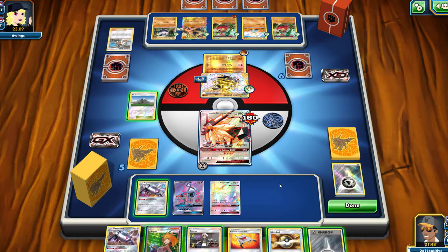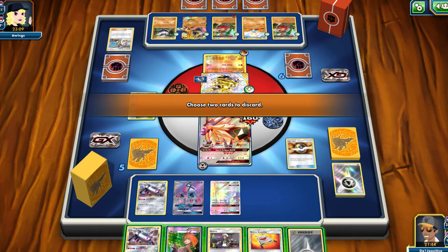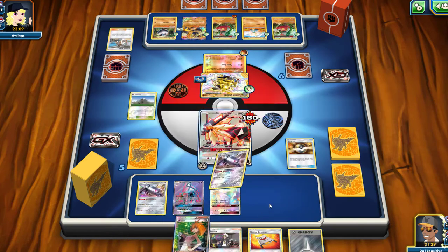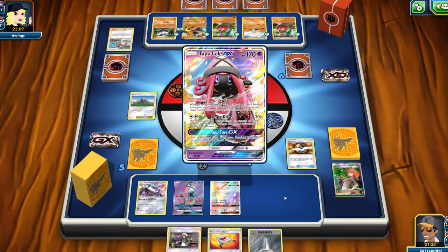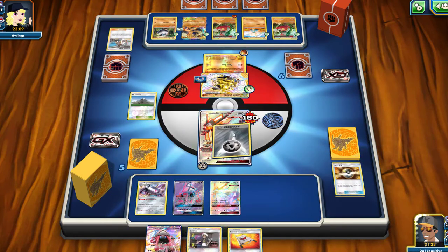We're definitely going to Sycamore this turn. We'll Ultra Ball — get rid of the Magnezone and a Brigette since we won't need Brigette right now — get out Lele. Do we have our Sycamore? We do have a few Sycamores, so we should be okay. I am definitely going to Mount Cornet this turn and attach all my energies to my active before I Sycamore my hand, which is a very good idea.